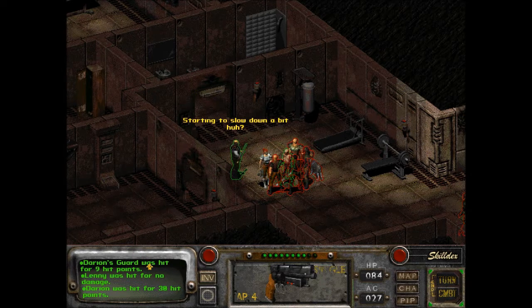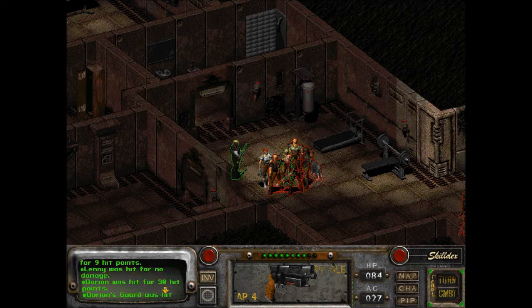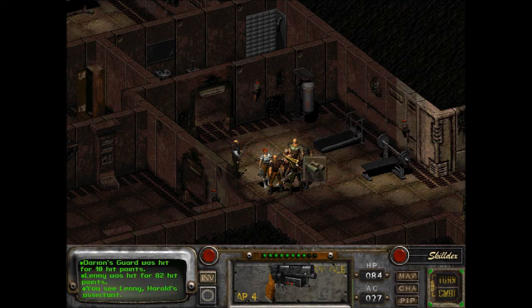Lenny hit for no damage. Dorian. Dorian's guard hit for nine hit points. Dorian hit for 30. Dorian hit for six. Guard hit for 29. Guard hit for 10. Lenny was hit for 82 hit points. Here, Lenny needs help. Yeah, he needs some help, I would say.